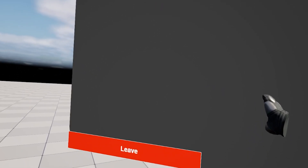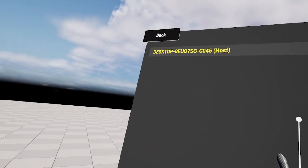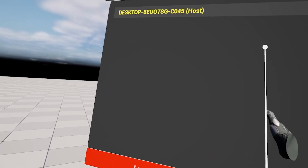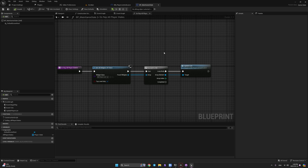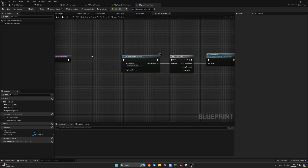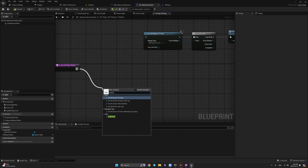The problem is: when another player connects, we'd have to close and reopen the menu to see them. I want the list to update dynamically when a player joins. To do this, let's go to our Main Game State — the one assigned in the game mode for the main level. In the update list function, we're currently only updating widgets on the viewport. Break that pin, since we're no longer using viewport widgets. Use Get Actors of Class instead.